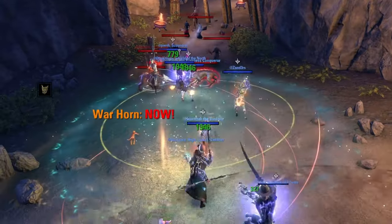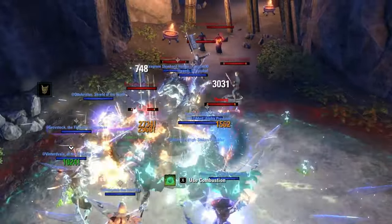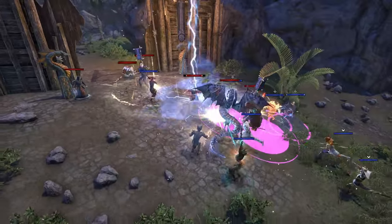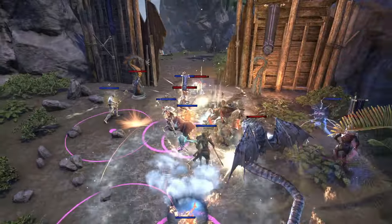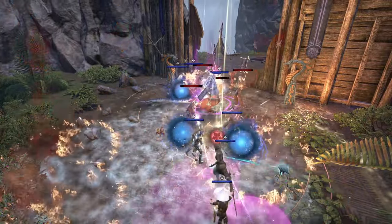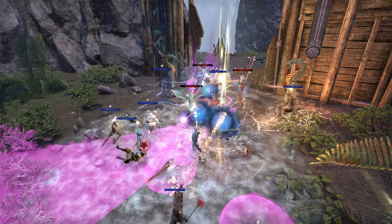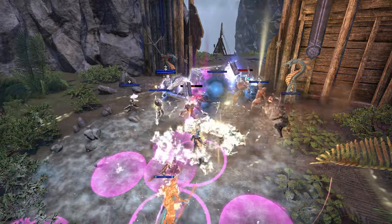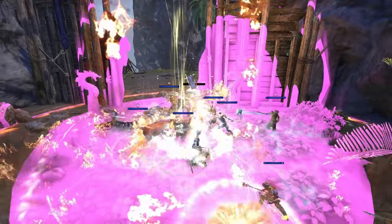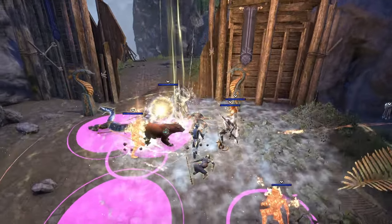First I'll go over the adds you'll encounter in the trash packs leading up to the first boss. Here you'll see the Keel Cutter. The Keel Cutter is the add that does the cone ability, and will later do a large circle that causes a lot of AoE damage to the group. If you're unable to kill the Keel Cutter quickly, you should get out of the large circle as it will most likely kill any DPS left in it. This add is typically a priority throughout the trial.